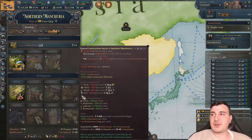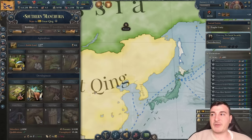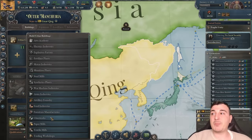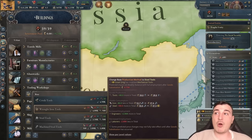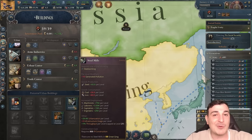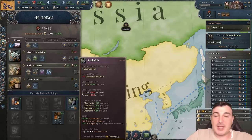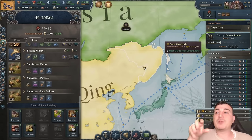I'm going to queue up about 50 construction sectors — 30 in Manchuria, 7 in Beijing, more in Yunnan. We need iron and coal because eventually we'll build tooling workshops and switch to steel tools. Steel mills require coal and iron, and you need steel for tools which are required for the construction sector. You also want to build logging camps and fabric-producing buildings like cotton plantations in those same areas.